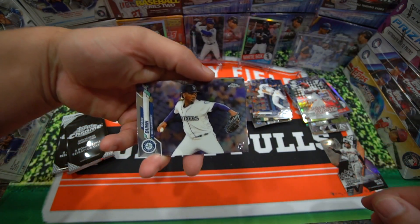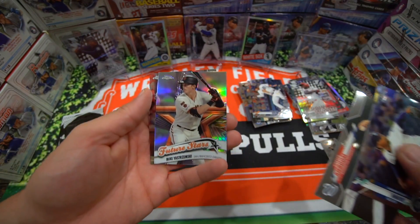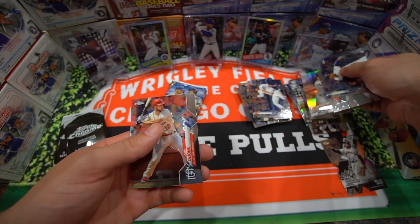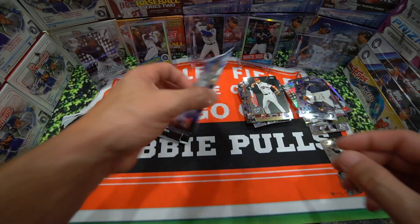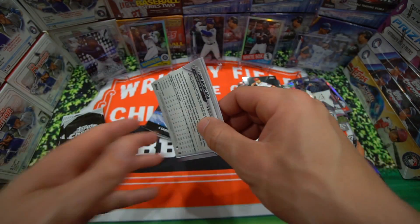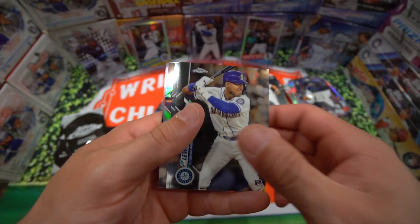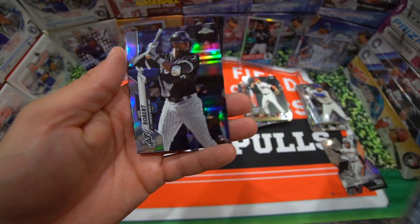Not sure how I feel about the retail right now. Justin Dunn. Carter Capoom. Mike Ryszemski Future Stars — that's a nice one. And Paul DeJong. So a couple rookies — or a rookie and a Future Stars. The Future Stars in Topps Chrome look really nice. Another Kyle Lewis — imagine if we had three of these of the Luis Robert. Mitch Haniger.